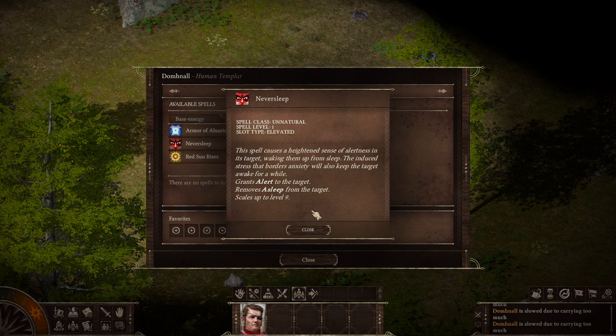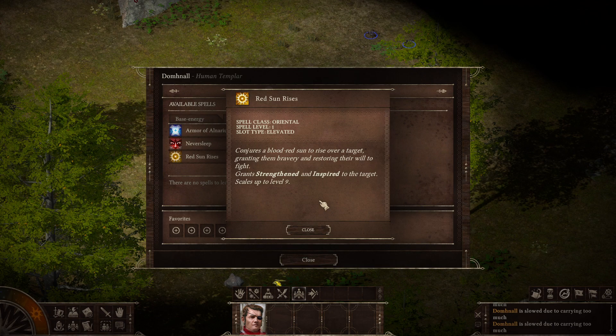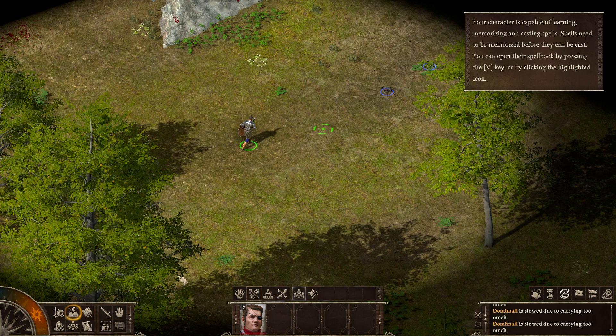Never Sleep: the spell causes a heightened sense of alertness in its target, waking them up from sleep. The induced stress that borders on anxiety will also keep the target awake for a while — grants Alert, removes Asleep from the target. And Red Sun Rises: conjures a blood red sun to rise over a target, granting them bravery and restoring their will to fight — grants Strengthened and Inspired to the target.